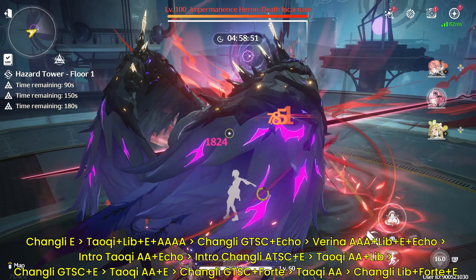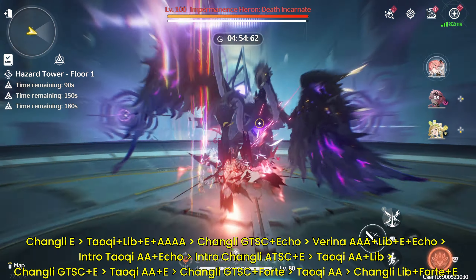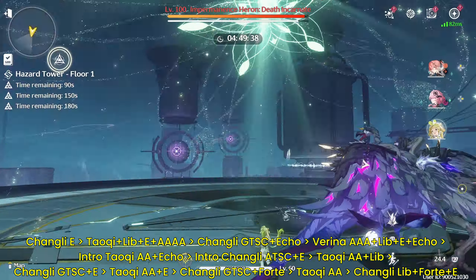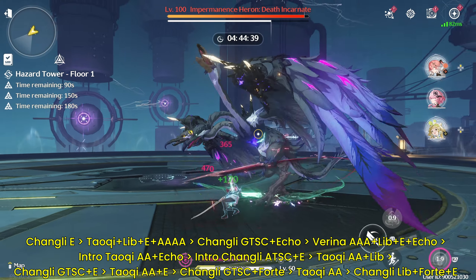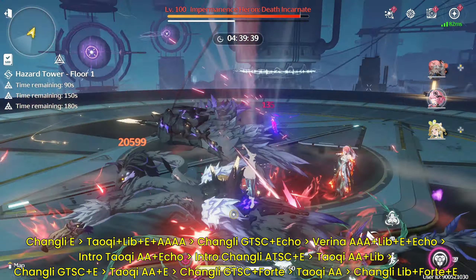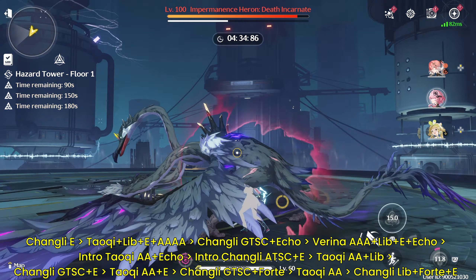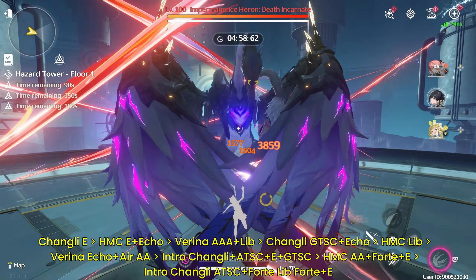Next we have the Tauchi team. Many of you have been asking about this team, and yes, it does work pretty well — her ultra skill damage buff works really well on Changli. However, it is my least favorite team because Tauchi is quite clunky to play and requires you to have at least a Discord Blade to function well, otherwise her ultra takes a very long time to get. The rotation I'm giving here is quite optimized to ensure you have Tauchi's concerto up as fast as you can every rotation, so as long as you have a Discord Blade and follow this rotation, you should be good.